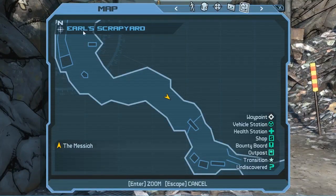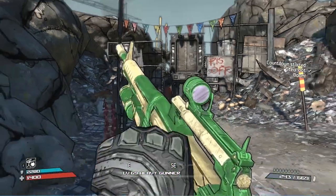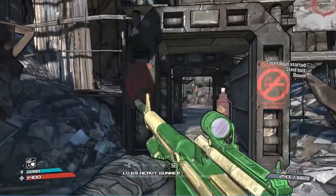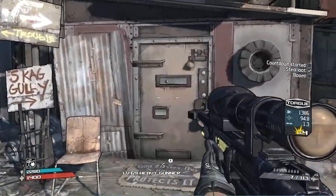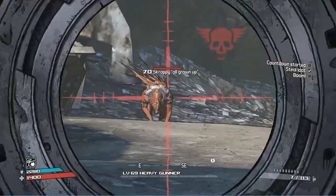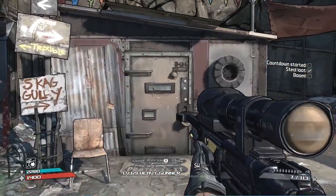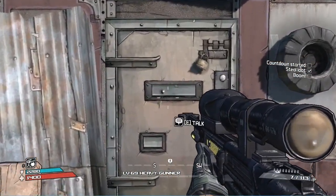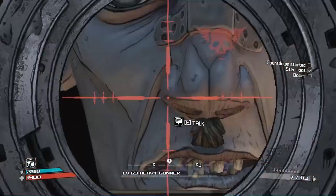For our first easter egg we are heading to Borderlands 1, and we are in the map Earl's Scrapyard as you can see here. Make your way through Earl's Scrapyard and you'll eventually come to his little shack on the right hand side, which is where he lives. You'll see a wooden building right here with a couple of signs on it. Walk up to his shack and he will either say 'what you want,' which is his famous line.